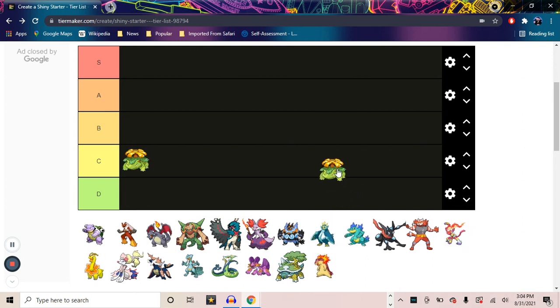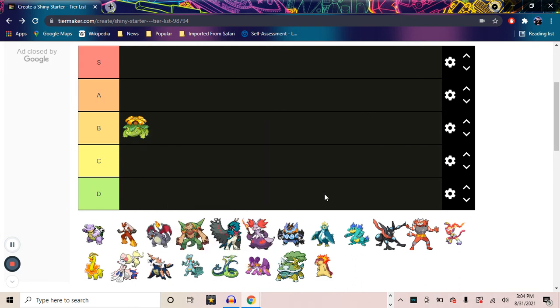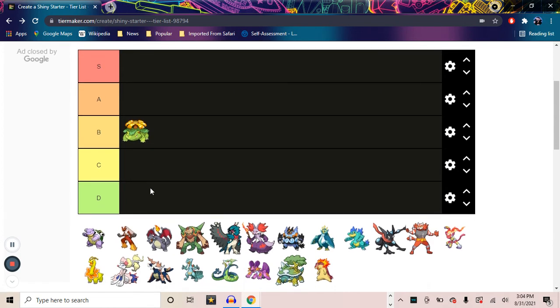I think Venusaur is a decent shiny — it's not my favorite. It just doesn't change that much. I do like how it turns to yellow instead of the red. But yeah, it's a solid B tier, I think. It's not my favorite by any means, but it's not terrible — it's just an okay shiny, in my opinion.